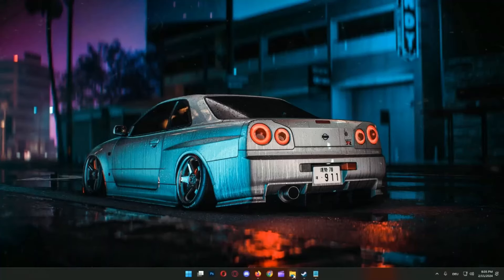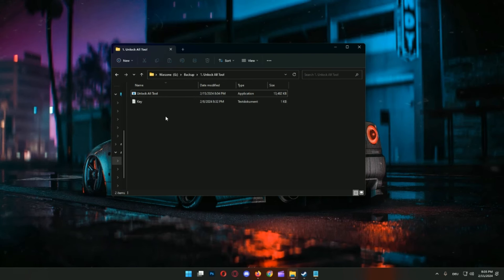Hello friends, welcome back to my channel. Today I will review the Unlock All tool from Modern Warfare 3 and Warzone 3. I explain exactly how it works and how you can set it up for your own account. You need two things: the tool and the key. You find both things in the description below. You can join them in Discord, then you get it.